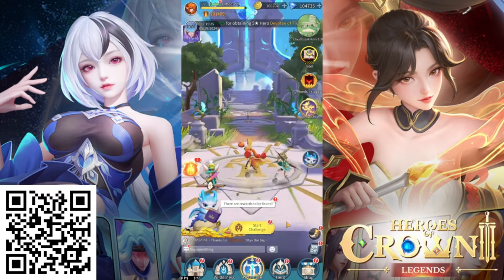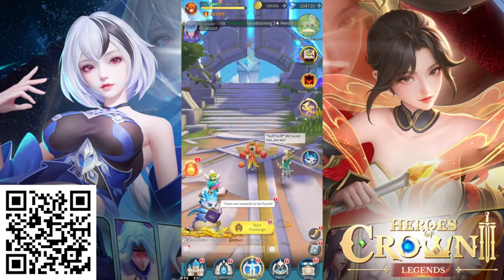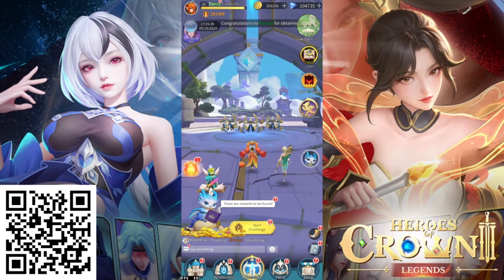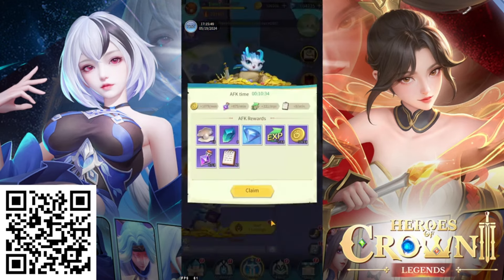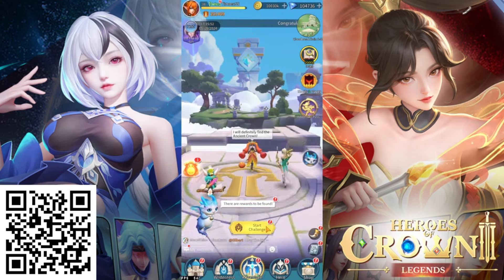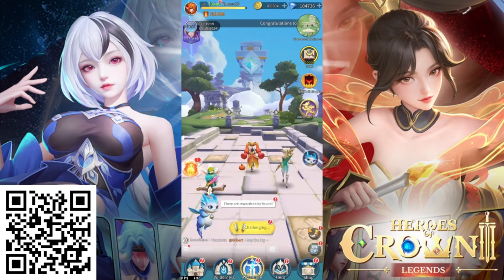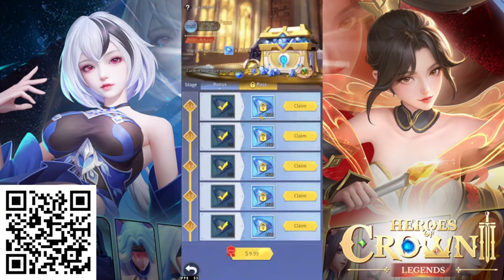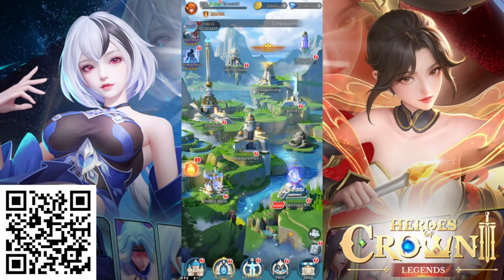If you're interested, use my QR code on screen or my link down below to download the game — it gives you additional goodies and I'll have codes for you to enter for extra rewards. I'll be playing this at release on the 12th of June. I just can't get over how amazing the one-click Goo Goo daily automation is — I wish more games had this AFK system and auto-push through stages.